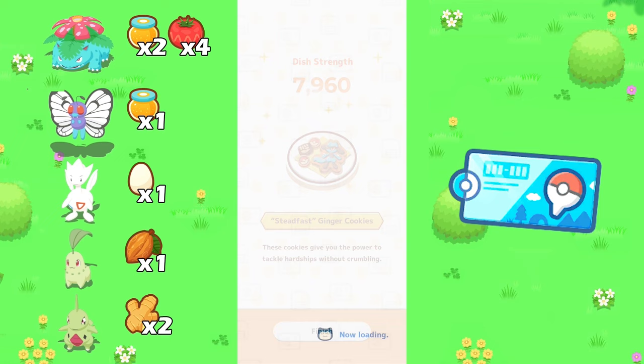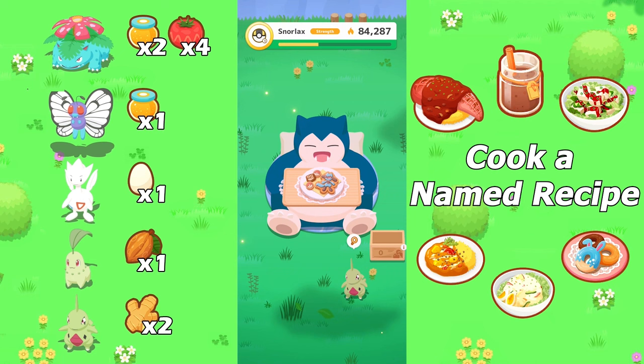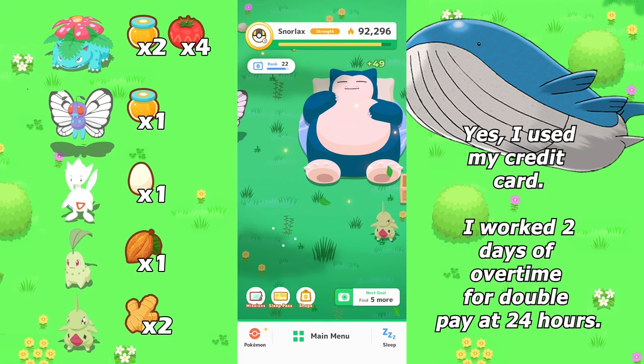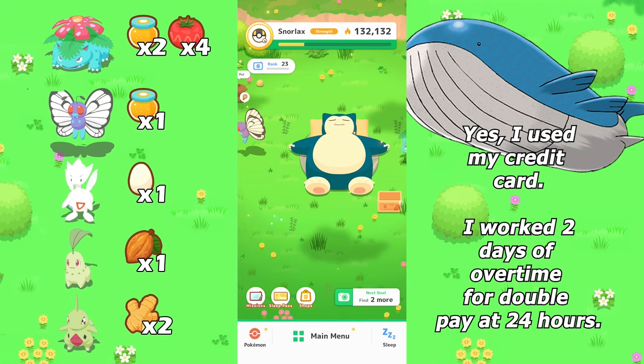When mealtime comes, I would highly suggest that everyone cook a complete recipe rather than using one ingredient to make a mixed dish. Mixed dishes occur when you use ingredients that don't make a full recipe. At the beginning of the game, most players will struggle with getting enough ingredients to fill the pot or to even cook a recipe.